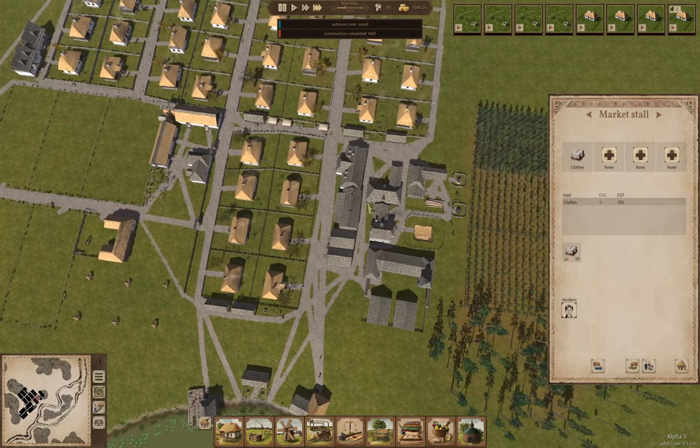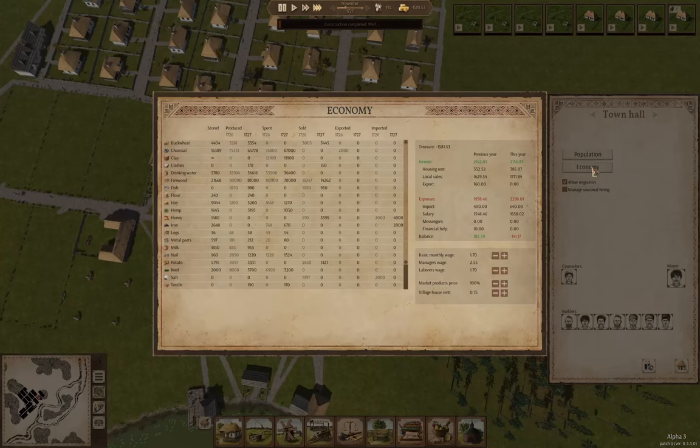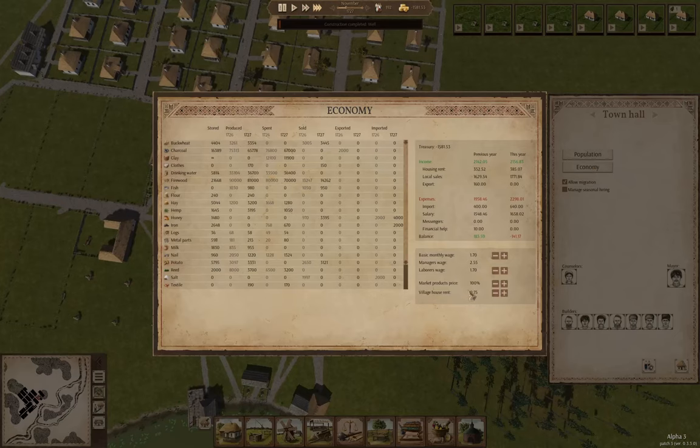I want to check on something here in the town hall economy. I'm going to reduce the village house rent.